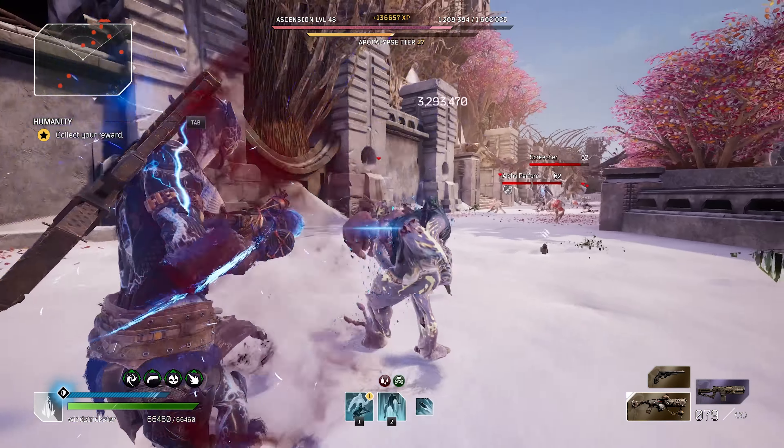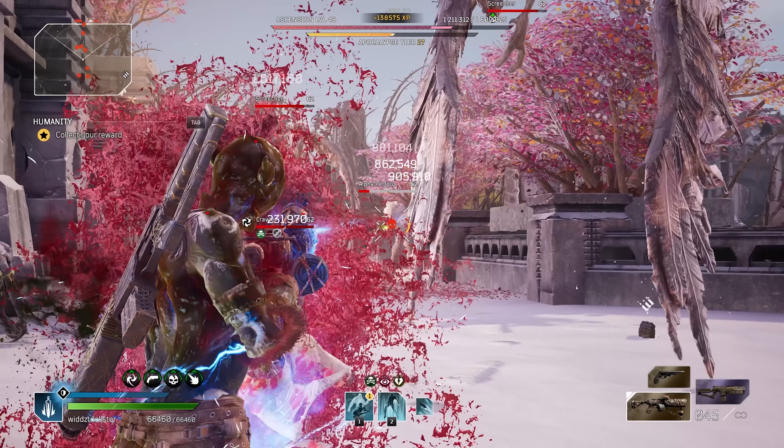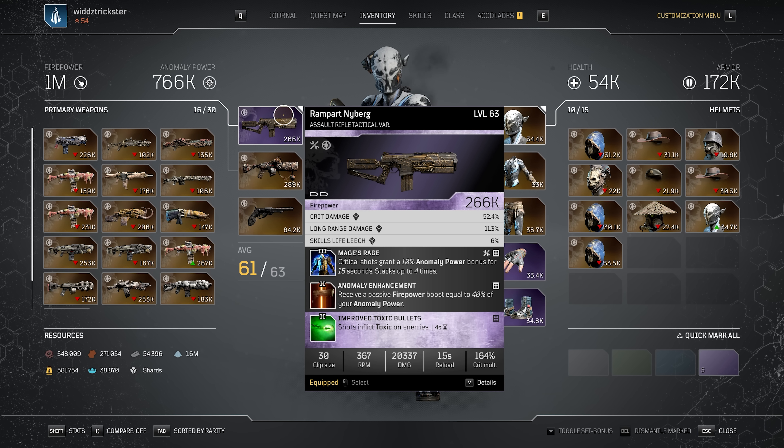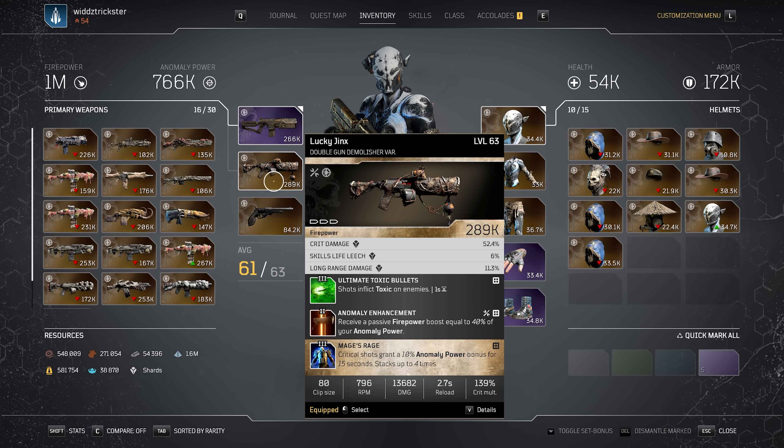Since some of you are probably interested, let's take a quick look at my current gear setup, which is still work in progress. I'm not going to go too in depth since I've explained what I'm using, but just to see where my build is at. For weapon, I have Improved Toxic Bullets — not ideal because I'd rather have Ultimate Toxic Bullets, but even on a four second cooldown I'll still have Toxic on the boss all the time. Mage's Rage and Anomaly Enhancement, and we got crit damage — sadly no close range damage though. The second gun I'm using is a Lucky Jinx with Anomaly Enhancement, Mage's Rage, and Ultimate Toxic Bullets as the third mod. Crit damage and long range damage — once again no close range damage. The first gun is for add clear and the second is for bosses.